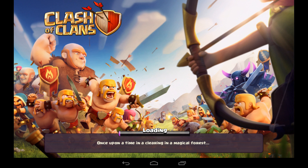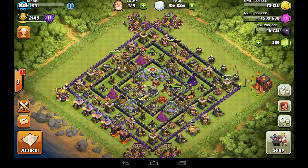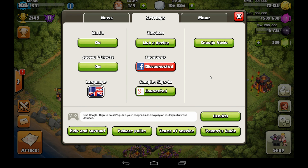What's up everybody! Today I'm gonna show you how to change your username in Clash of Clans. So first of all, go to settings and click change name.